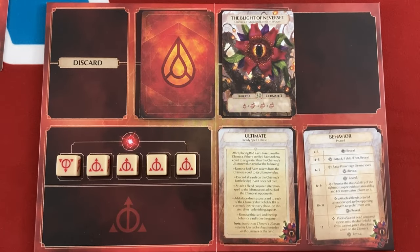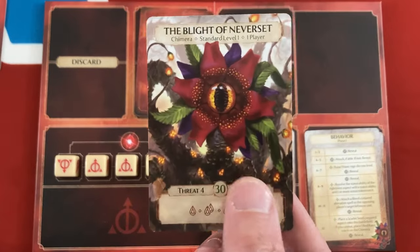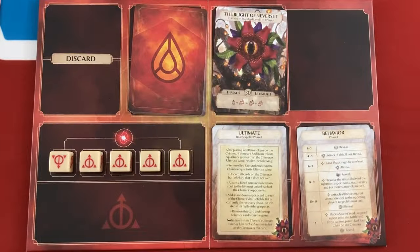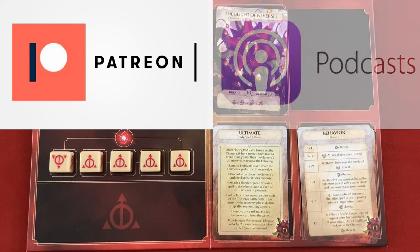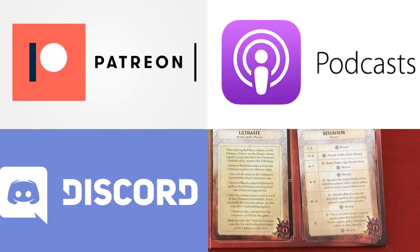Hey everybody, this is Mike with the One Stop Co-op Shop and I am back to the Red Reigns mode for Ashes Reborn, the deck construction game of battling, but this is a solo co-op mode that I've covered in the past. They sent me a review copy of the newest boss, the Blight of Neverset. Look at that adorable little plant — he wants to eat our souls and blood. If you like the content, consider supporting us through Patreon for early access and exclusive videos. You can also listen to our podcast or join the conversation on our Discord.